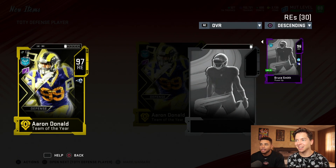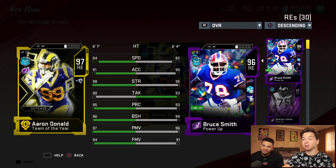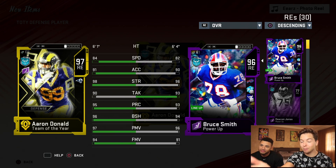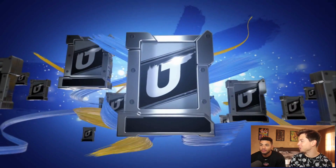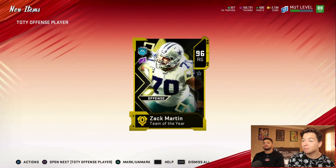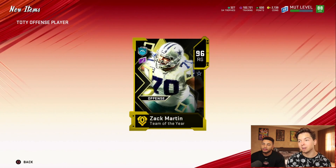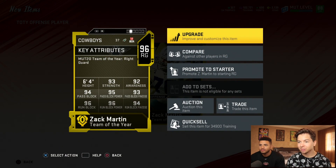He's probably the best. Here he is compared to Bruce Smith. Bruce Smith has been an animal for me — one of the best players I've used. Aaron Donald beats him in everything. If we could somehow clutch out Donald and Russell Wilson. Zach Martin — he's always one of the best offensive linemen. Looked like he was around 500K, so we'll take that.